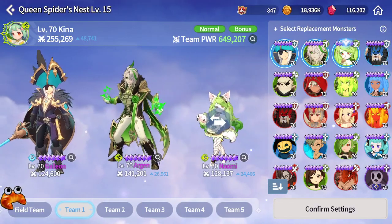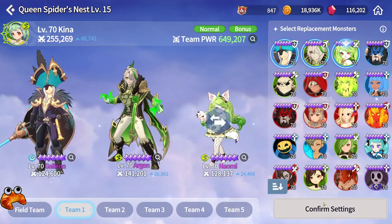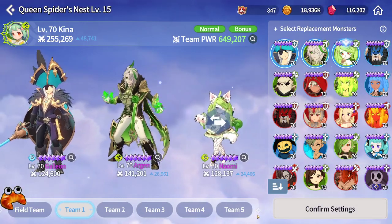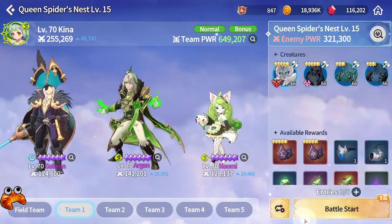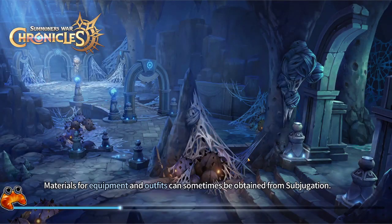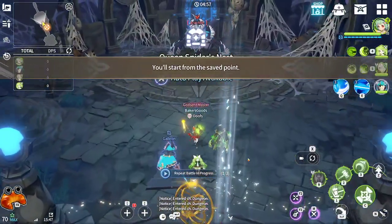So on this boss, you either want to kill it fast enough to where you don't have to deal with the little spiders, or you want to make sure that you bring cleanses and AoE damage to kill the spiders as you're killing the boss. But since I'm on the main today, I'm just going to be showing you how I do a quick run of it. Argon and Naomi are just there for damage, and it should be a fairly quick run.